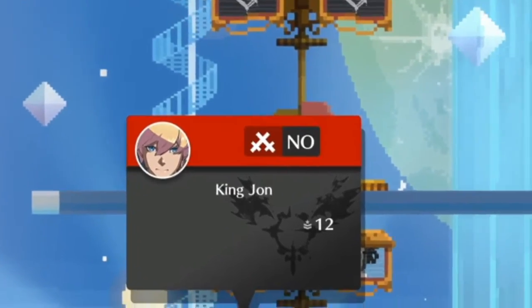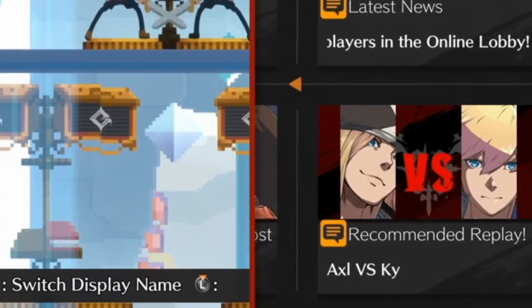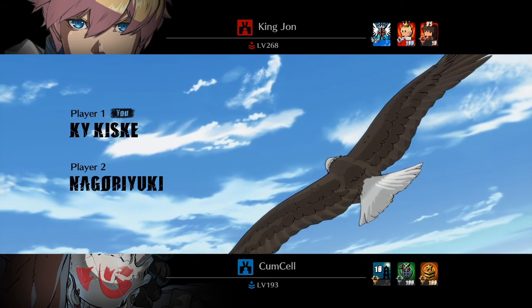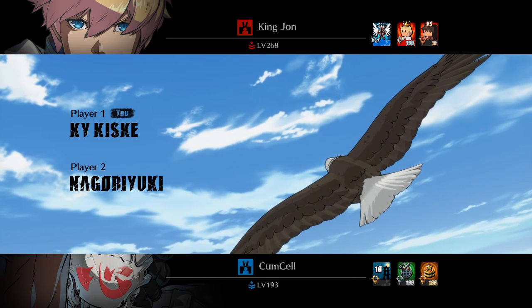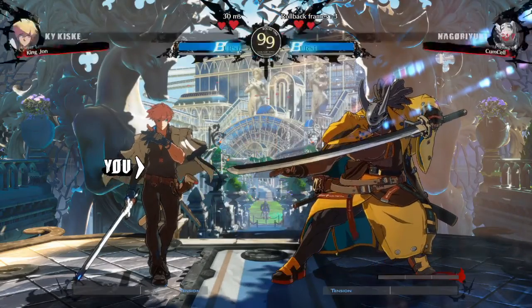The next thing to talk about is lobby functionality — the whole lobby in Strive is a giant mess. It used to be a simple lobby where you walked up to people and challenged them, but now they have tabs. Why fix something that isn't broken? There are tons of error codes, and if you misclick trying to challenge somebody you'll be stuck on a loading screen for a good minute. Playing on PS5, just challenging people is such a mess.